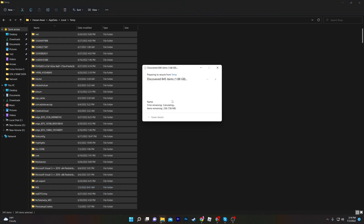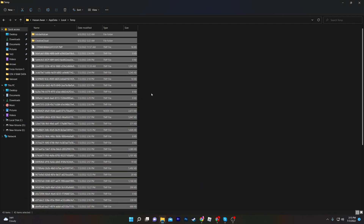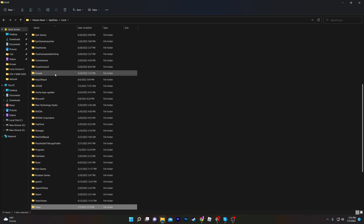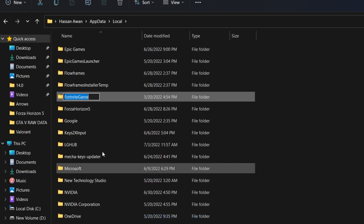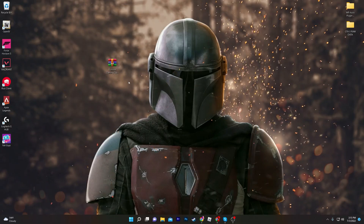Press Ctrl+A from your keyboard and delete all of these files. Click Delete, click Continue — click Skip and 'Do this for all' for any files that can't be deleted. Now go back into the Local folder, find the Fortnite game folder, go for the 'Show more' option, and change the name of the Fortnite game folder from 'FortniteGame' to 'FortniteGame1'.